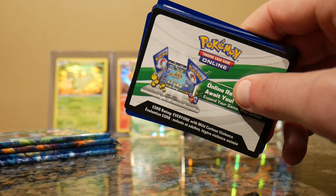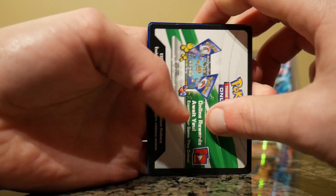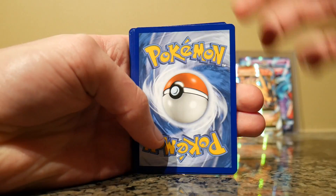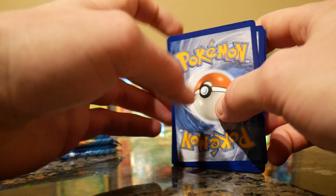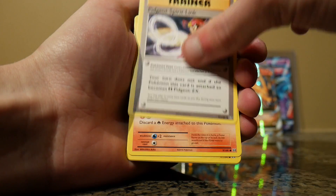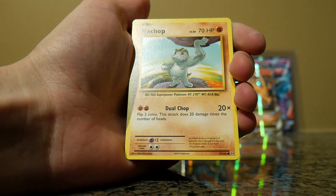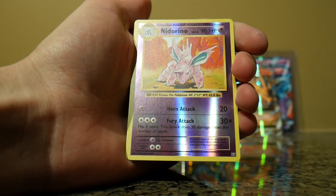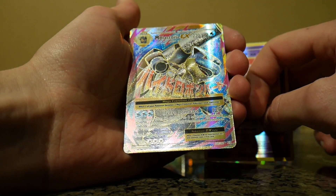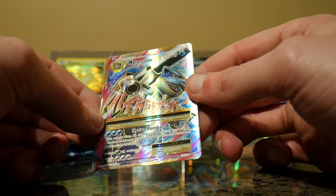I apologize — I did not realize how far my mic was away from me. I'll try and get better. It shouldn't be hard to get better. Energy Retrieval, Blastoise Spirit Link, Pidgeot Spirit Link, Charmander, Magnemite, Water Energy, Growlithe, Machop, Reverse Holo Nidoran. That is amazing — can somebody please tell me if this is normal, or did I just happen to buy the best pack on Amazon?